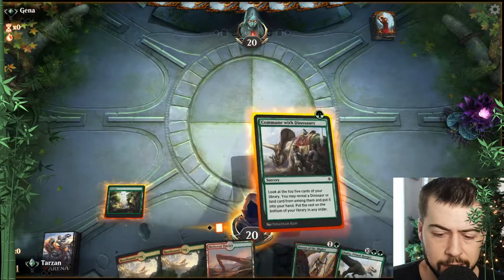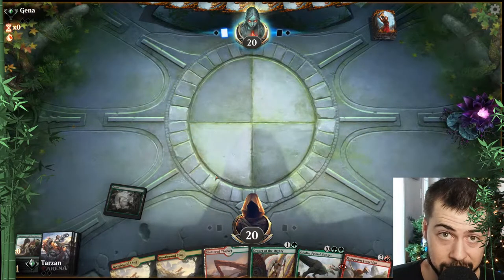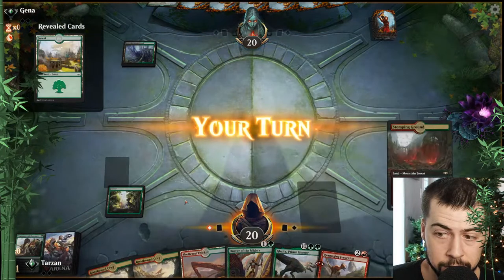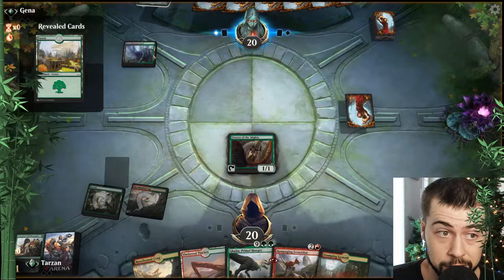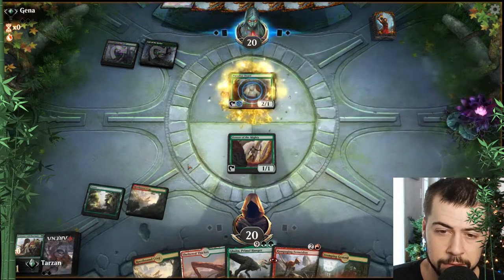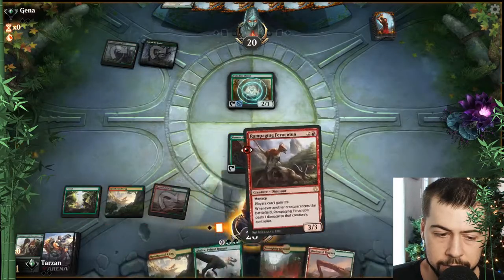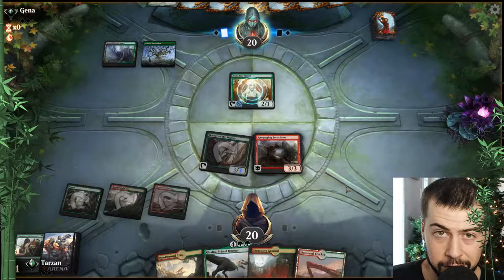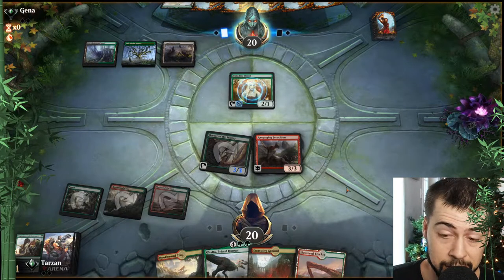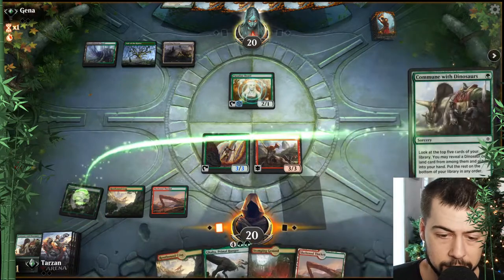I think I'll still go turn one Commune and see if we can get a nice play. Beautiful — Rampaging Ferocidon, going in blind just in case they are some sort of life gain. It's nice having Rampaging locked in for turn three. It doesn't look like life gain, but we got the Rampaging and they don't have any instant speed removal at one black to kill the Drover. We'll go Sheltered Thicket just because we can; I'm still able to play the Rampaging.